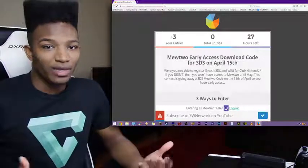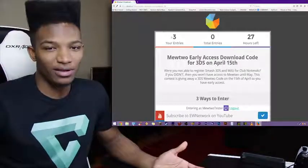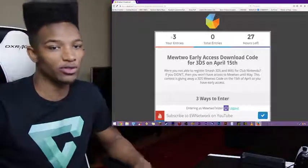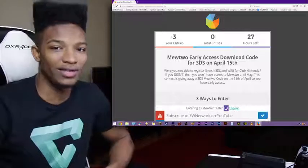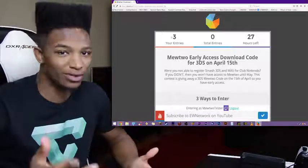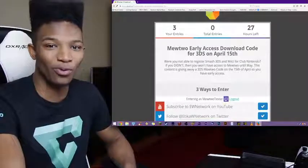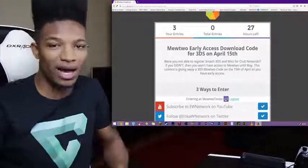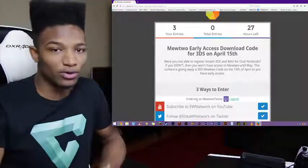So if you're excited about the Mewtwo download code for 3DS — sorry, I can't do a Wii U one, I just don't have the resources for it — but this is still going to be great for people who were not able to register both versions. I highly suggest you enter if you want a chance to win. It's a great way to celebrate 150,000 subscribers. There are less than 48 hours until Mewtwo is released to the world for early access. So by all means, if you want to win, get to the description of the video and check out those ways to win.